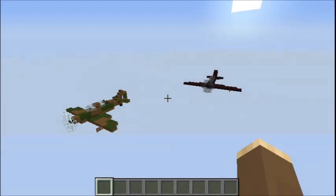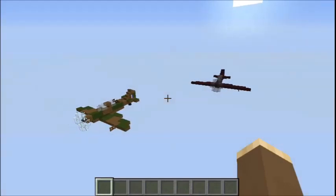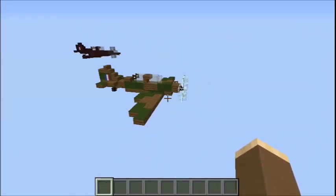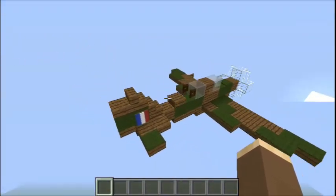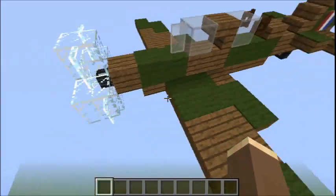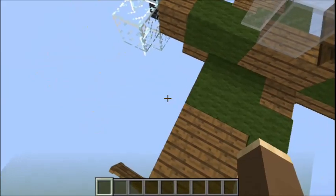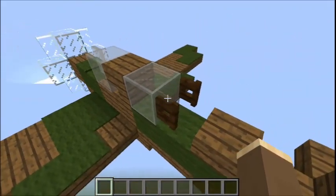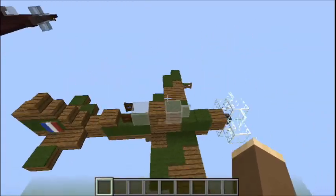Welcome back to the World War 2 tutorial series with me, Metallic Shard. Today we've got a rather unique aircraft - this is the British Bolton Paul Defiant Turret Fighter. The reason it's called the Turret Fighter is because it actually had no forward armament whatsoever; it solely relied on this turret for offence and defence.